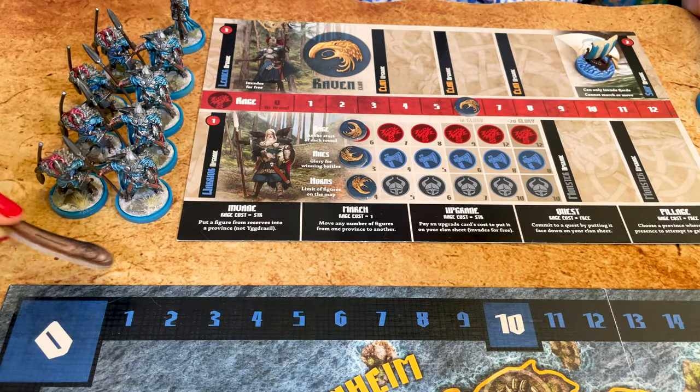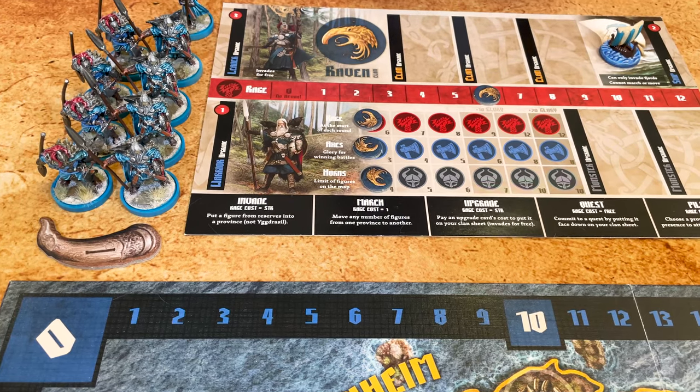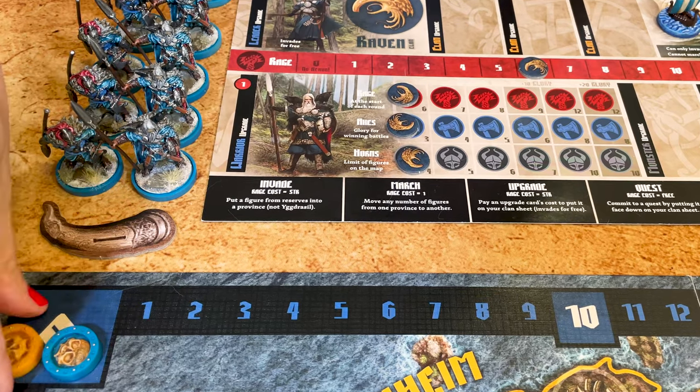Give the first player token to the player who was born furthest to the north. That marker will turn clockwise at the end of each age. Place your clan's Glory marker on zero, and you are ready to play.